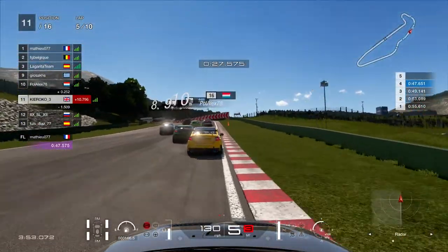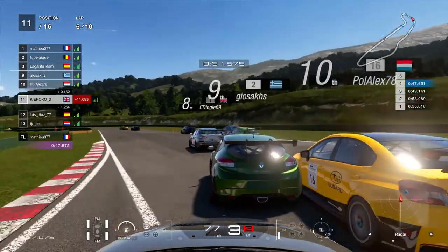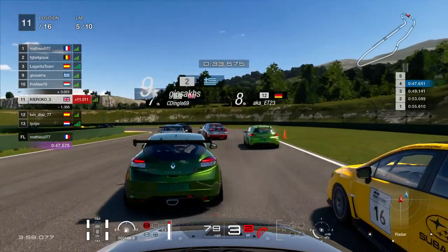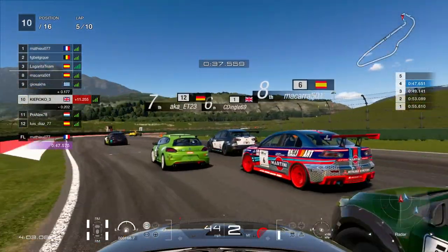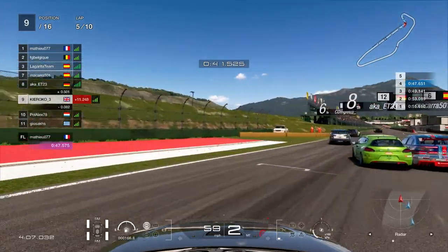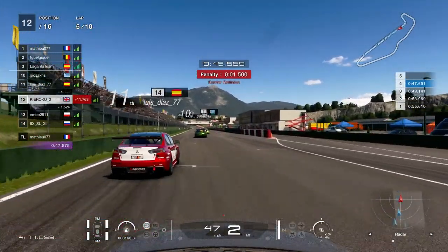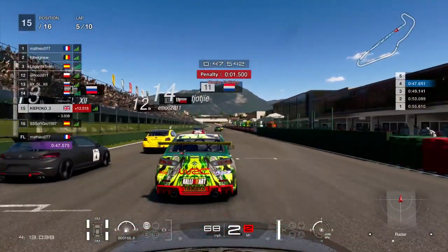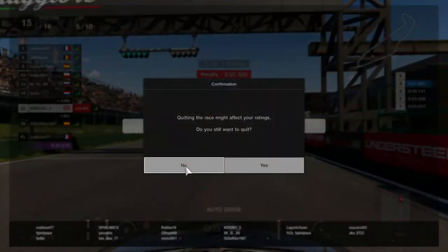That guy didn't manage the bunny hop over the cone this time — good to know. I go over the curb and again there is just nowhere to go. Someone punts me off the track and I get a penalty for basically hitting the wall when it wasn't even my fault. That's pretty much how that race went.